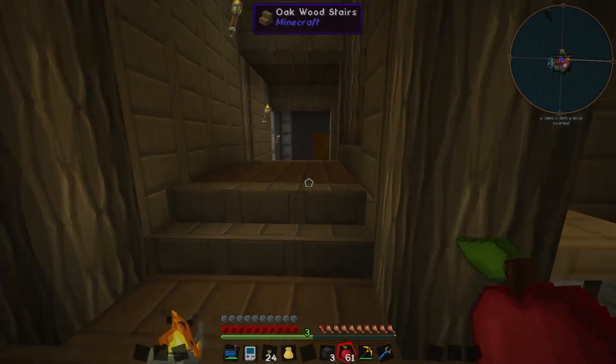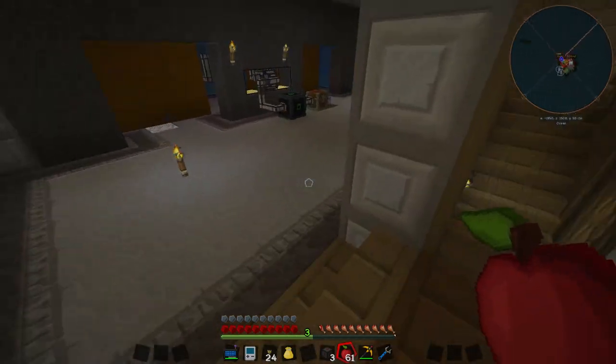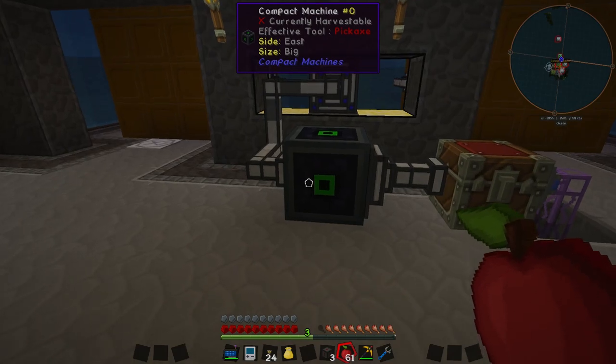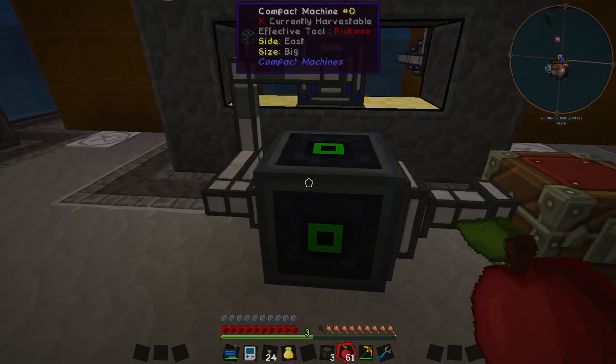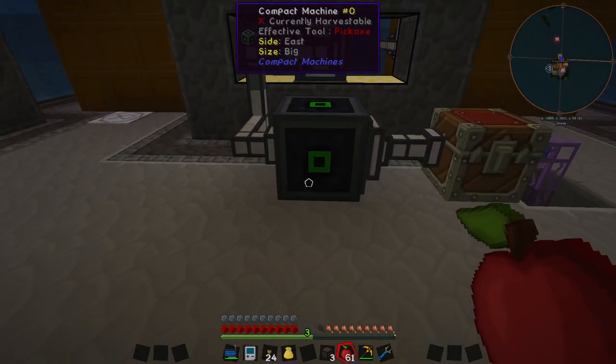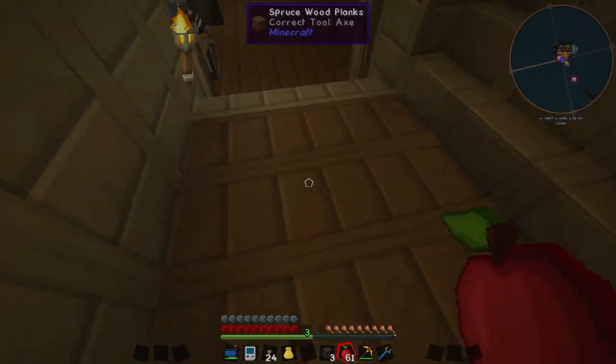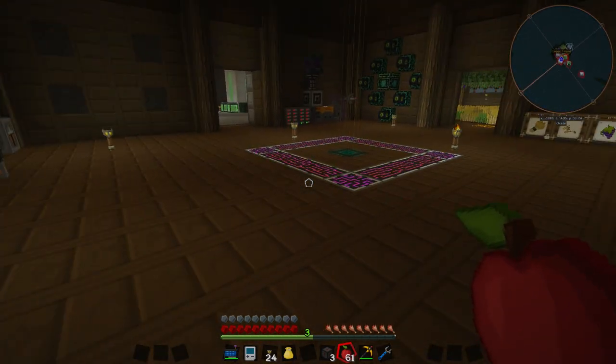Over the last couple of episodes we have been working quite hard on upgrading our little ore doubling system — and I keep calling it an ore doubling system even though we are doing more than doubling our ore now. We've been working on it to the point where this little compact machine can now accept all of our ore, quadruple them, and send them back straight into our AE system for us to use as we please, which is pretty freaking awesome.